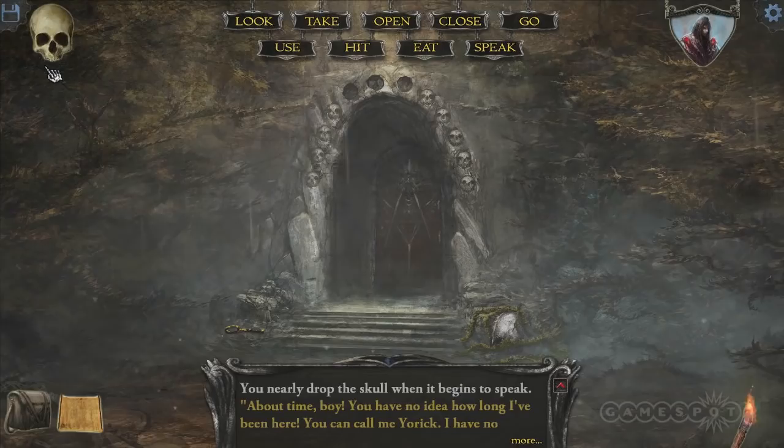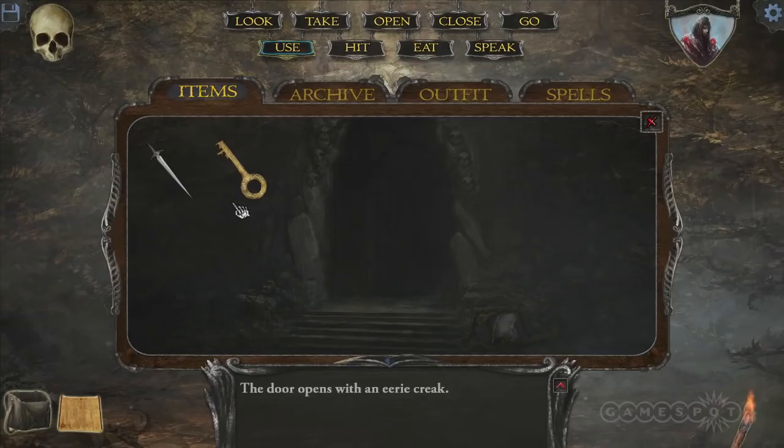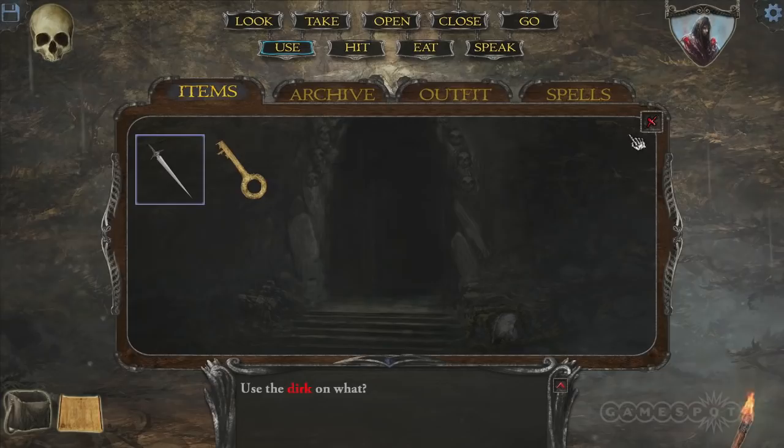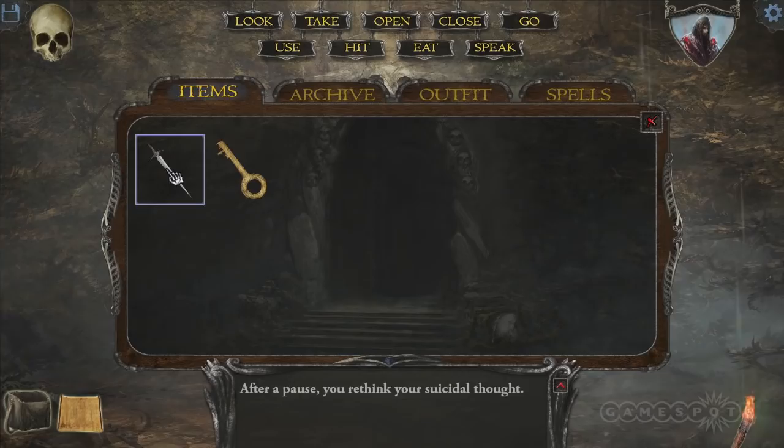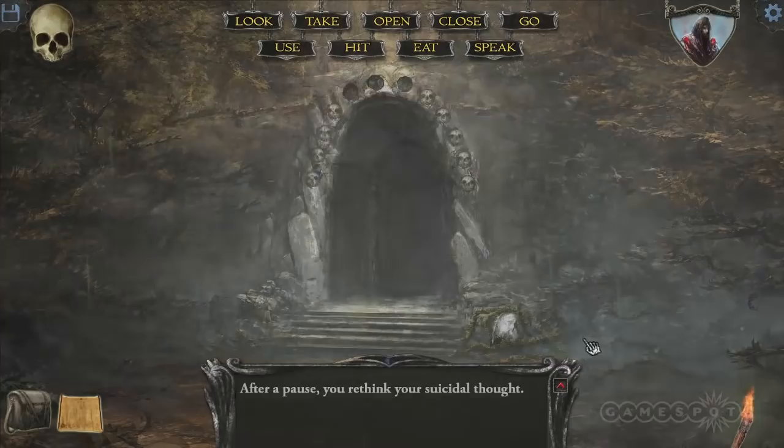York is our hint system and also offers various banter throughout the game. I can use the Dirk on things — I click 'use Dirk' and then click what to use it on. I can use it on myself and get a comment: 'after a pause, you rethink your suicidal thought.' We want to give you the benefit of the doubt if you do it on accident. We introduced a feature called quick use — I can bind a key to an object. I'm going to hit Control+1, now the Dirk is bound to one. At any time I hit one, it's 'use Dirk on something.'